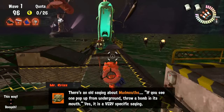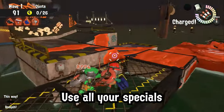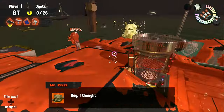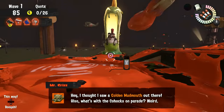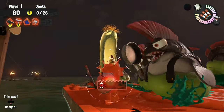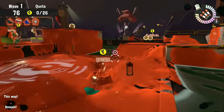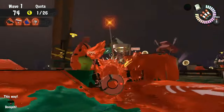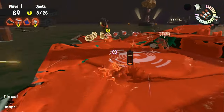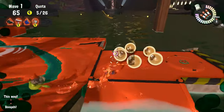In Mudmouth — a mode that can be brutal — spam all your specials to destroy golden Mudmouths. They spawn Cohock at an incredibly fast rate, so use Killer Wail, Triple Inkstrike, and Booyah Bomb. You can also use Ink Vac or Crab Tank to shoot them; remember to aim at the bottom of the mouth. If you have Explosure in the rotation, congratulations — that player should focus on shooting Mudmouths constantly so the other 3 teammates can collect eggs casually.